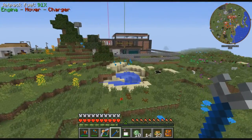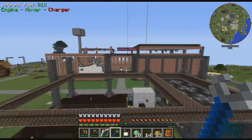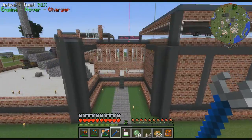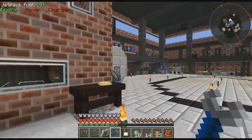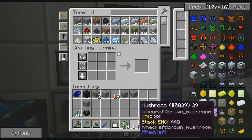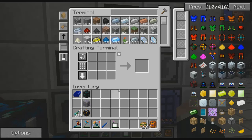So, before we start our journey off to The End, now that we've found the portal, I want to get a few things made. One thing I want to get made is a digital miner. Because I want to take the digital miner so if we find any draconium ore — which I already have in my inventory — I can set the filter and we can kind of suck it up.